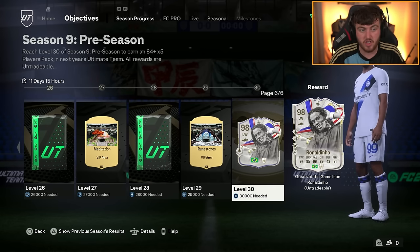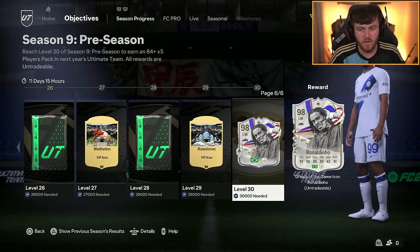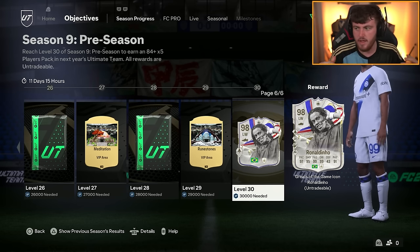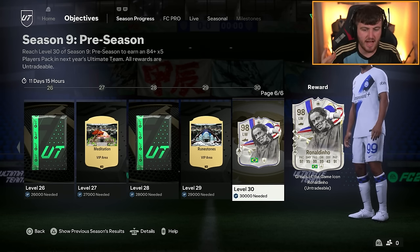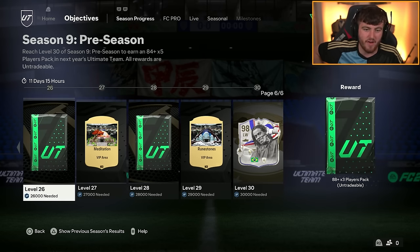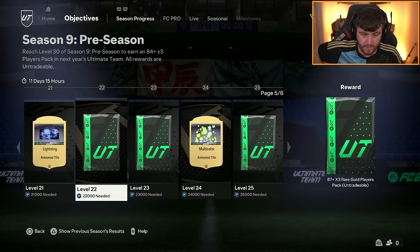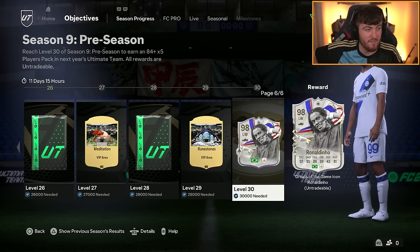The 84x5 will be a pretty good pack. At the start of FC25, you'll have some 84 and 85-rated cards that will be stupidly expensive and massively improve your team — Eder Militao comes to mind at 85-rated, he'll be a couple hundred thousand coins and one of the best CBs in the game. If you can get all the SBCs and objectives done, on October 10th you'll have an 80x10, an 82x10, an 82x5, an 81x7, and an 84x5. That is a pretty big pack opening.